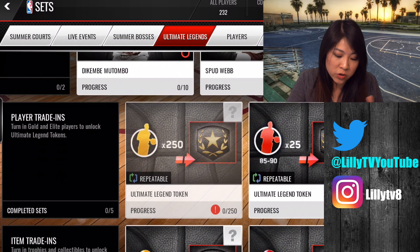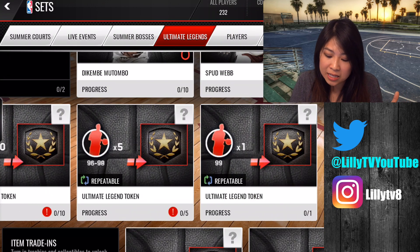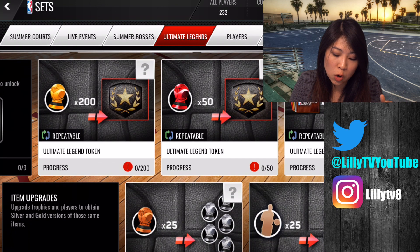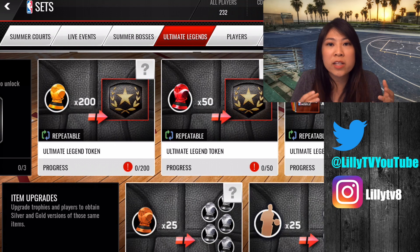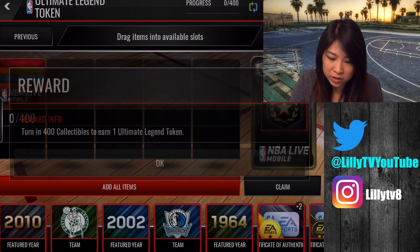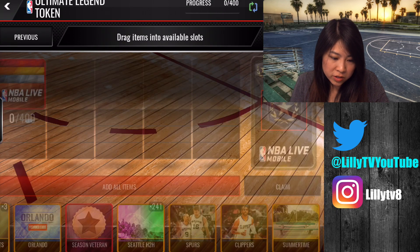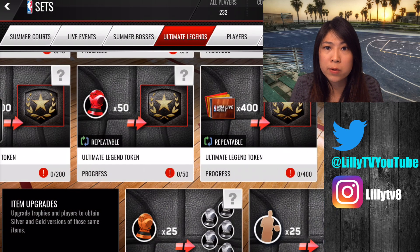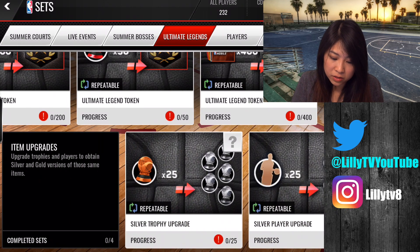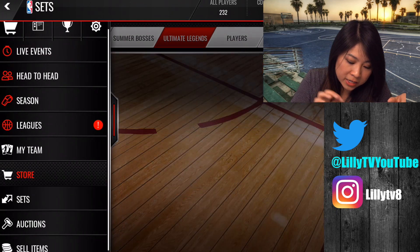We're going to open packs. Real quick, I just want to show you guys what trade-ins are. You can trade in gold players, elite players — obviously if you have a better elite you trade in less of them. We also have item trades, which is wonderful because it used to take so long to trade in players to get trophies and then trade in trophies to get better trophies. Now it's all in one place: you can turn in gold trophies, elite, 400 collectibles, the Seattle head-to-head, bronze trophies, silver players — all of these. This just makes trading in stuff so much easier.